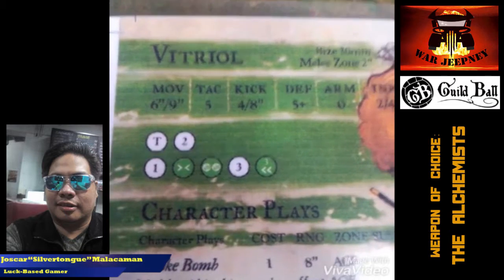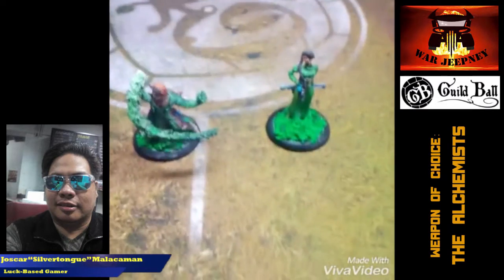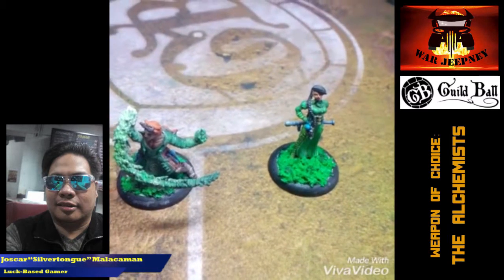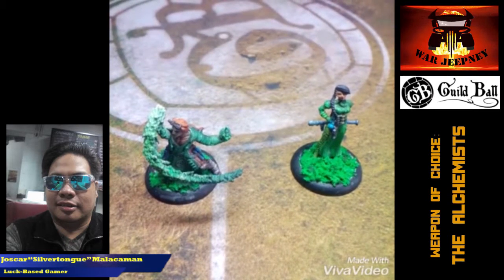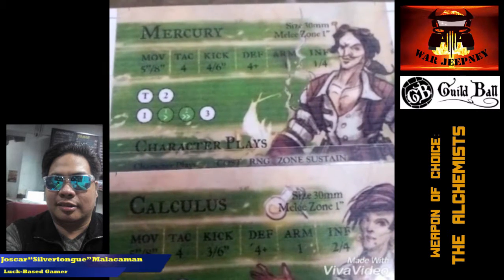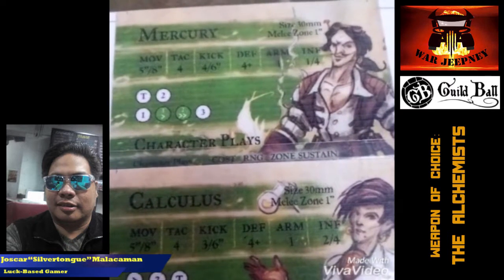Next up we have Mercury and Calculus. These two models have very similar stats, and they also have similar roles on the pitch. Mercury spreads burning, Calculus spreads poison, and they both lay down area-of-effect attacks that help protect Midas from the opposing team. They have a decent move of 5-8 and attack 4. Mercury is slightly better at kicking with a 4-6 compared to Calculus' 3-6. They both have a defense of 4+ and 1 armor. Calculus contributes 2 influence and can take in 4, while Mercury contributes 1 and can take in 4.